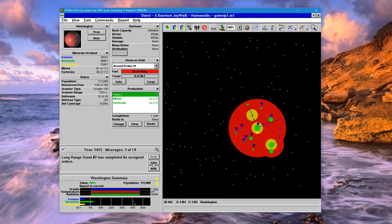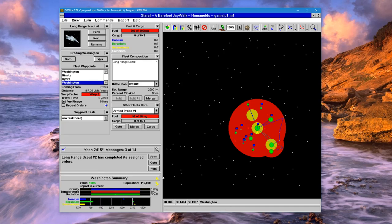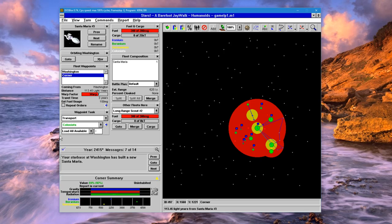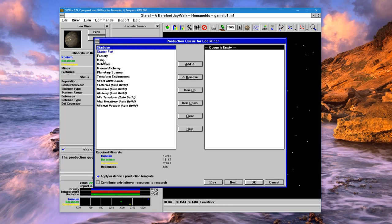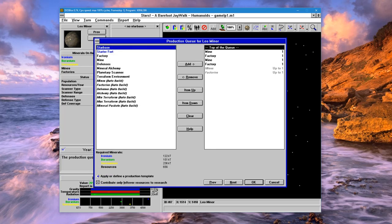Let's go ahead and scout these two planets. We found yet another habitable planet. This is a Santa Maria transport — load colonists, go here, drop down to warp 6, and colonize. We forgot to build anything here, so it reminds us — which is great. Apply our template.